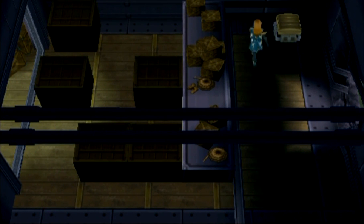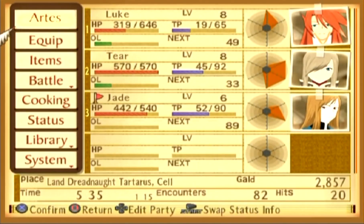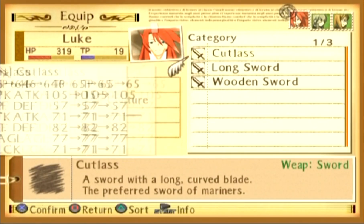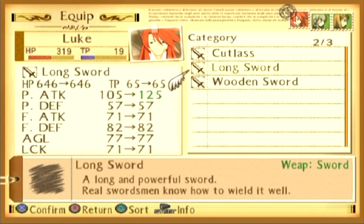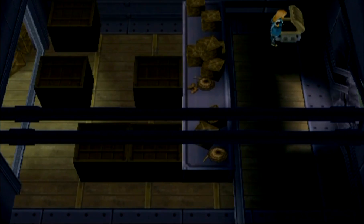We go into this room and open this chest. They didn't take Ion and the others very far, and they aren't even guarding them. I imagine they were guarding them originally — right now they're probably busy trying to revive the Tartarus. And we get our equipment back — yay!